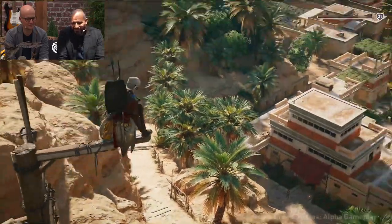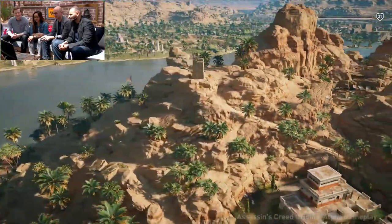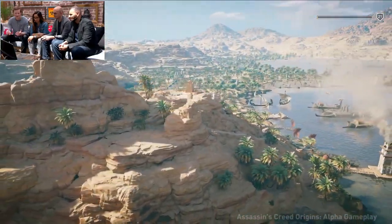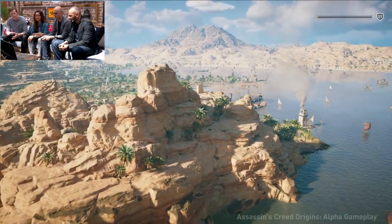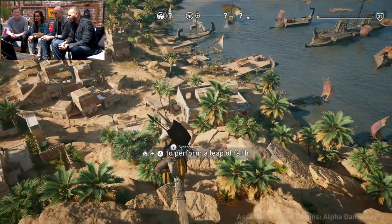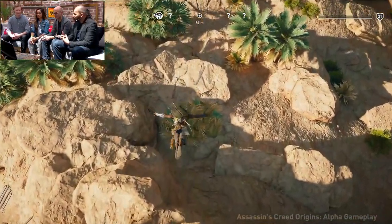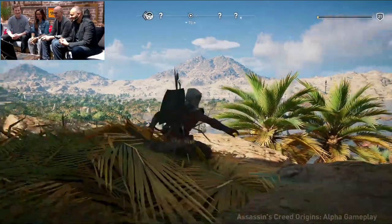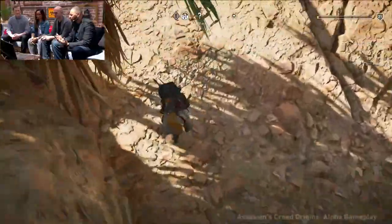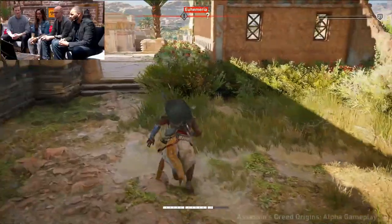Synchronizing at the viewpoint reveals the beautiful world — kudos to artists, engineers, and technical artists. Synchronizing is an homage to the series: it historically reveals more about an area and clears the fog, though in Origins the fog also clears simply by traveling through the world. We synchronize and then explore the village area. Villages are great places to pick up quests, go to shops — they are hubs of content.